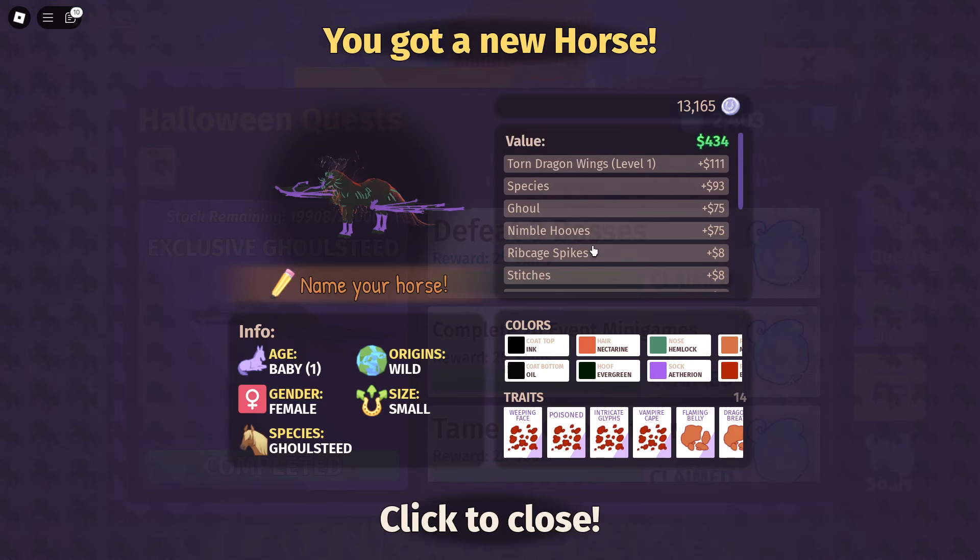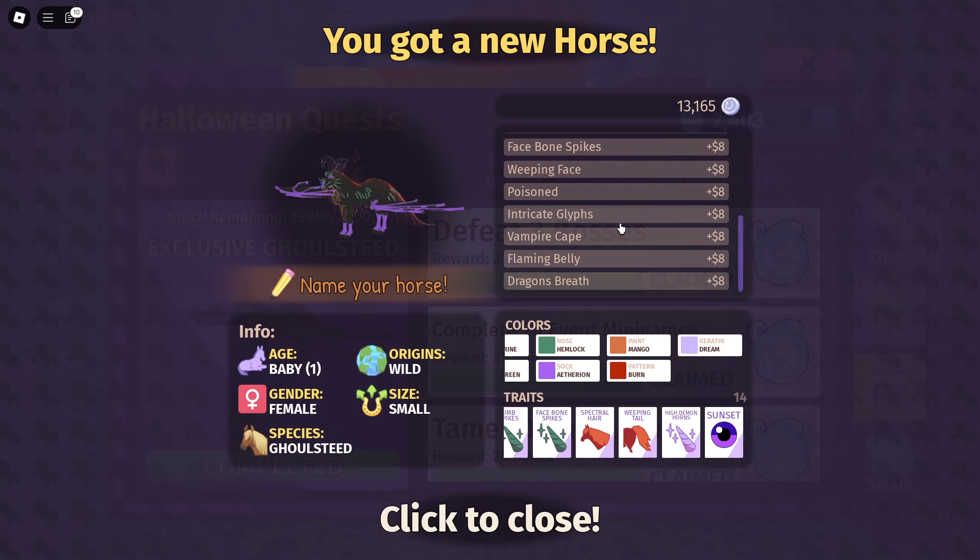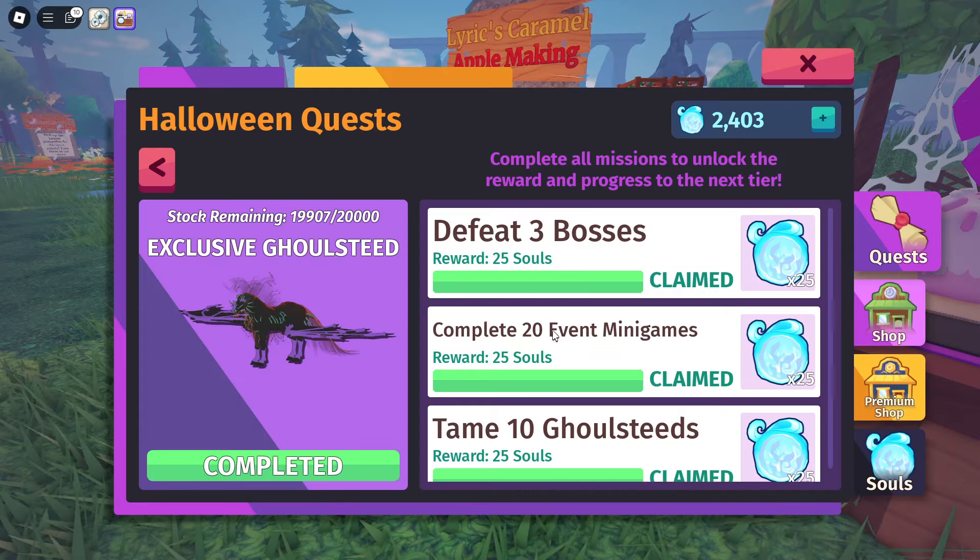Wow, look at it! The colors: Ink and Oil, Nectarine, Evergreen, Hemlock, Ethereum for the sock, Burn for the pattern, Mango for the paint, and Dream for the keratin. It has a Weeping Face, Poisoned — which is one of the new traits we were going to show anyway — Intricate Glyphs, Vampire Cape, Flaming Belly, Dragon's Breath, Rib Cage Spikes, Stitches, Limb Spikes, Face Bone Spikes, Spectral Hair, Weeping Tail, High Demon Horns, and Sunset colored eyes.